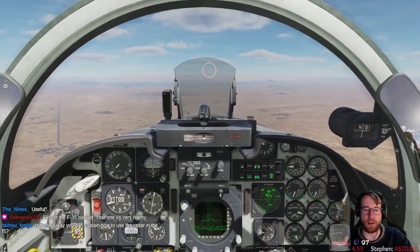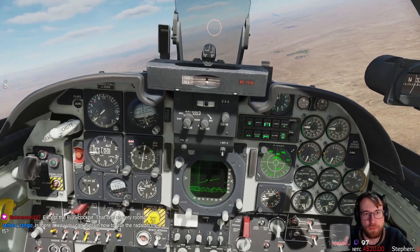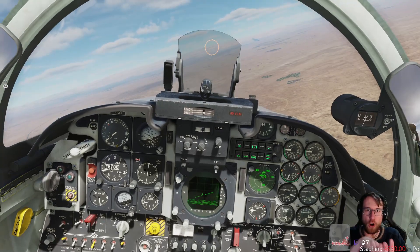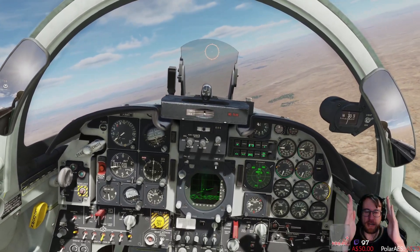Is there a way you can explain how to use a radar on the F5? Sure. What you're seeing here, it's a B-scope, typical for US aircraft — Soviet ones are like this too. It's top down and it's stretched at the bottom, so it takes a pie slice and stretches it like that.